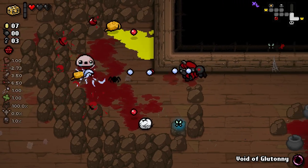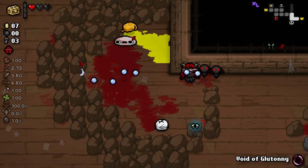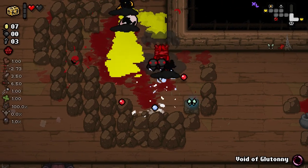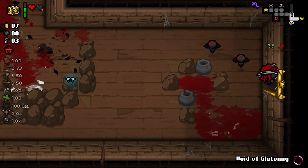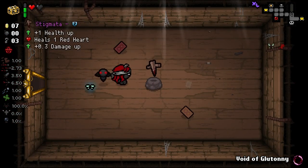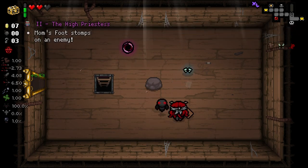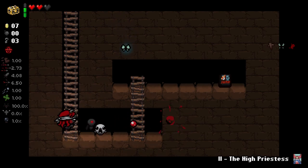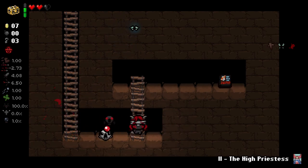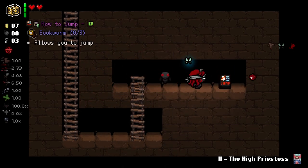This is a horribly designed room - the pieces just don't fit together very cohesively. We're probably gonna take damage. There's another key just in case we needed one. Stigma - that's pretty good. A World Card is also pretty good. We also get a High Priestess - that's also pretty good, three good things in a row! And we get How to Jump, which is a book. This is horrible.